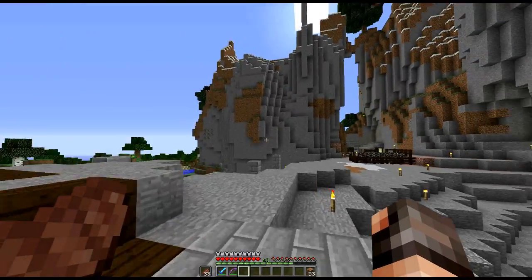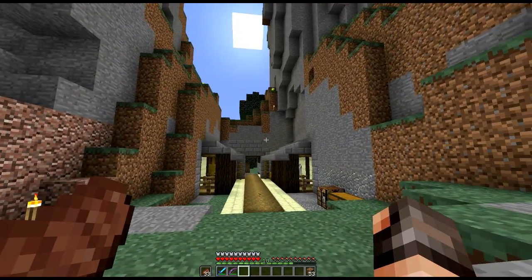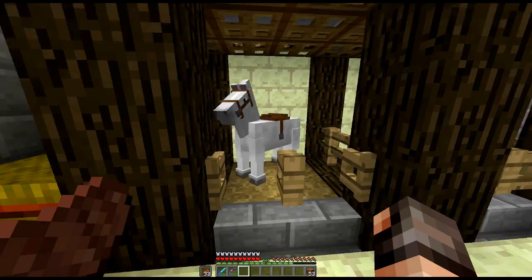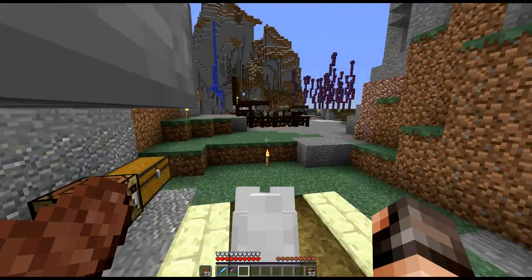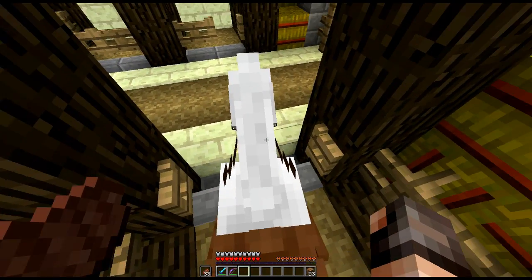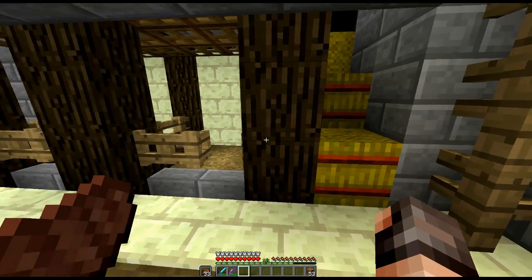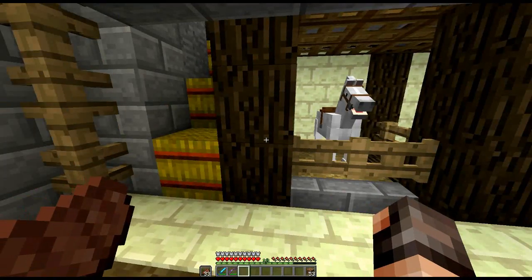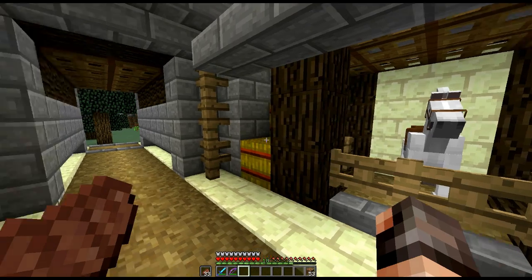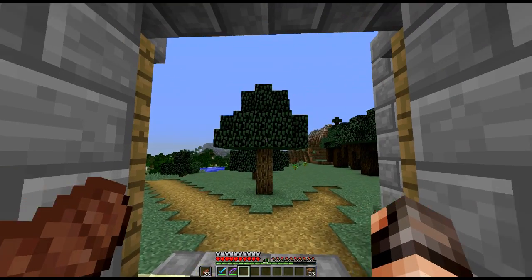We've got this wall down and a better entrance. We've got a new horse! It goes in fine — I can get on okay. Riding is no problem, and when I get off I just bump my head a little, but not really a problem. We've mirrored it around the other side too so we could go get more horses. There are lots of horses over there — this one's an okay jumper but we could spend time finding better ones.